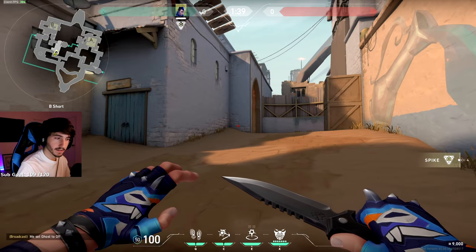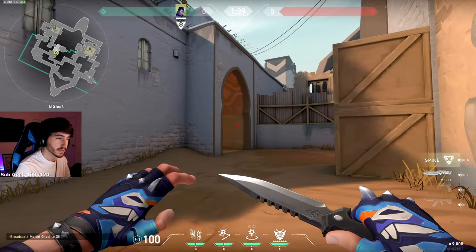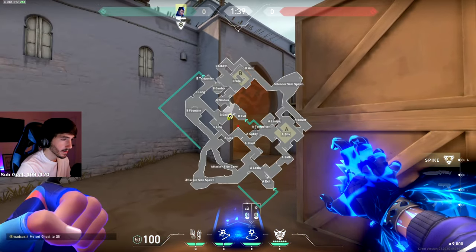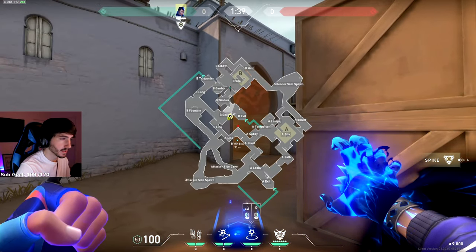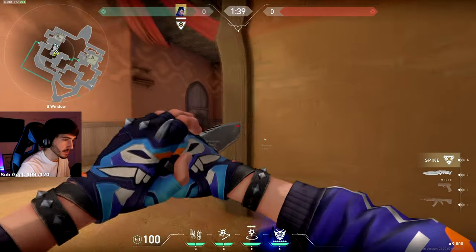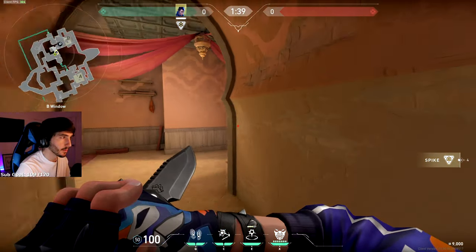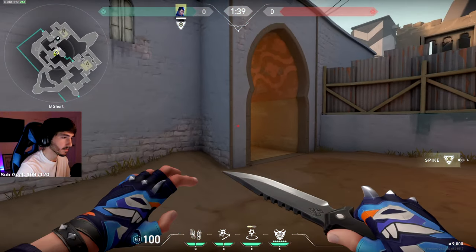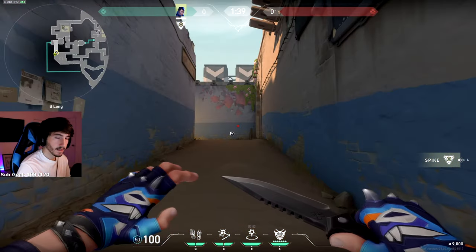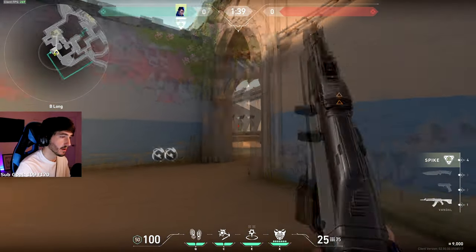Next I want to go over attacking on B. Unfortunately on B attack, Hookah is kind of a dead zone regarding Yoru's teleporter. No matter where you throw it in Hookah, it's always just going to end up in this corner or along this wall, which is kind of dangerous and just not the best lineup. So I wouldn't worry too much about playing into Hookah with your teleporter. And with attacking B it's also pretty linear — you really only have one spot to go and that's through Garden.